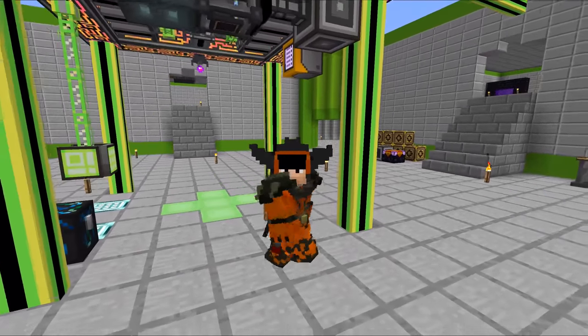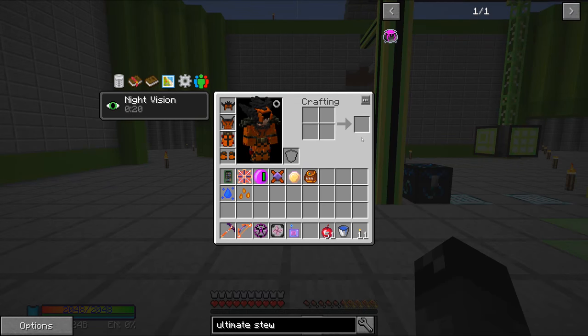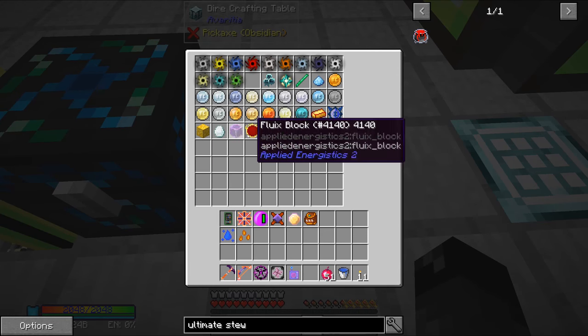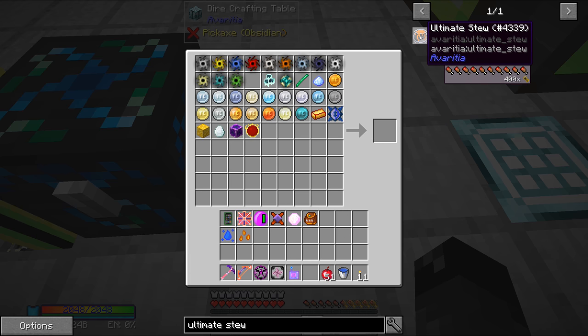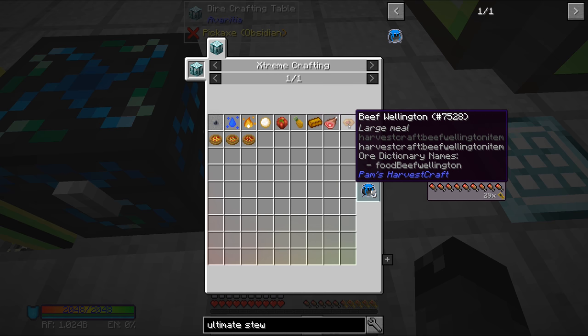What's up everybody, welcome back to another episode of Project Ozone Lite. So today we're going to be working towards getting this ultimate stew. We have been trying to get ourselves the infinity catalyst - is that what it's called? Maybe. And the one piece that we're missing right now is this little fella here, the ultimate stew. So yeah, this is going to be our task for today.